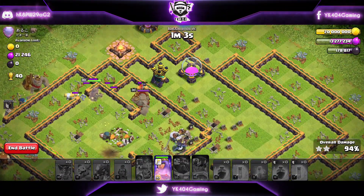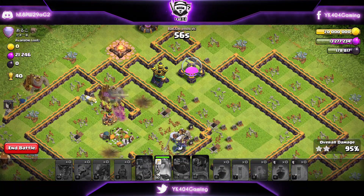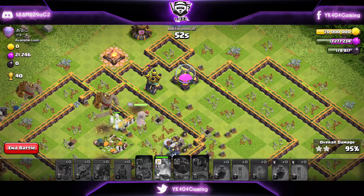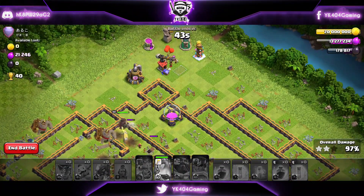As soon as the Bomb Tower goes down, let's use the Queen's ability — that will take down the enemy King and the Queen won't go down to any Giant Bombs. There's a Giant Bomb and my Queen is perfectly fine — the Unicorn barely let it scratch her. Another Giant Bomb — and the Unicorn is there to heal my Queen. I wish I had done it the same way in my last attack.